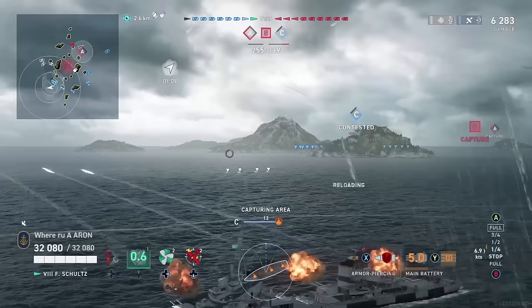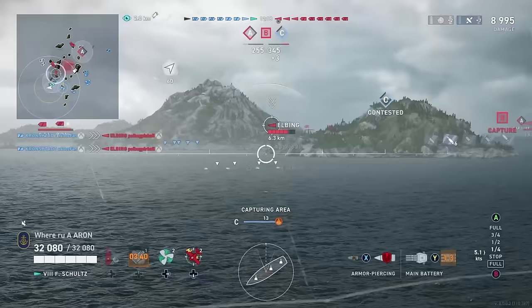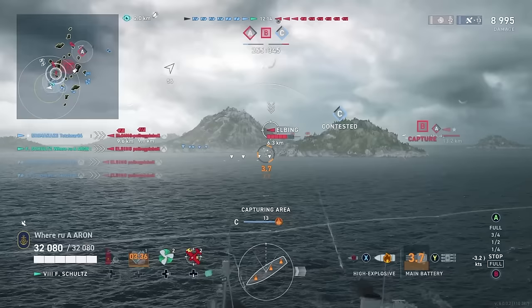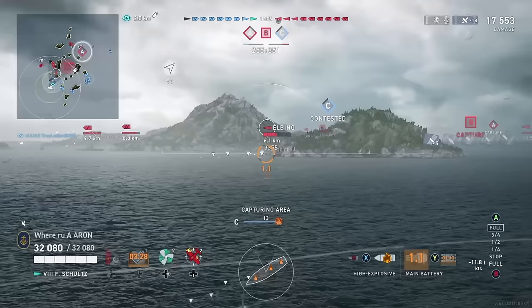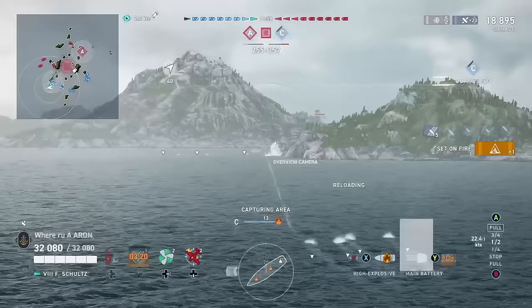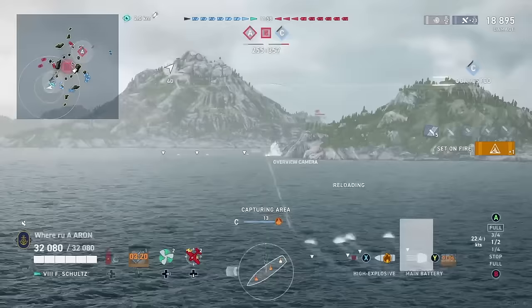We catch it broadside, and that very first salvo was like 4,300 damage with AP. The Elbing, similar to our ship, has a little bit of a thicker armor plate. On other destroyers you're only going to be doing overpen damage, but if they angle slightly you will be getting full penetration damage. With two full salvos we basically have a chunk of 9,000 damage. He looks like his engine was out, so we switch to HE, get a permanent fire, and he must have burned his damage control earlier.